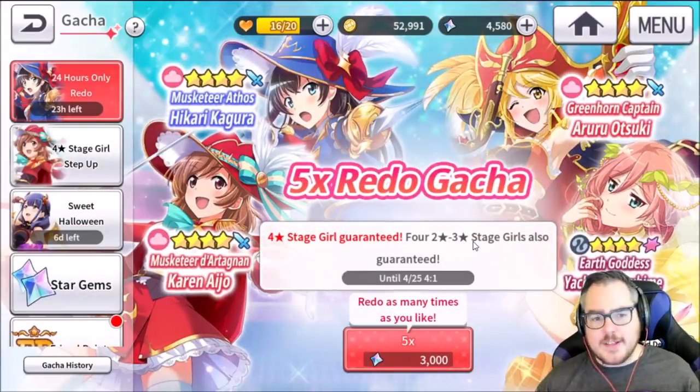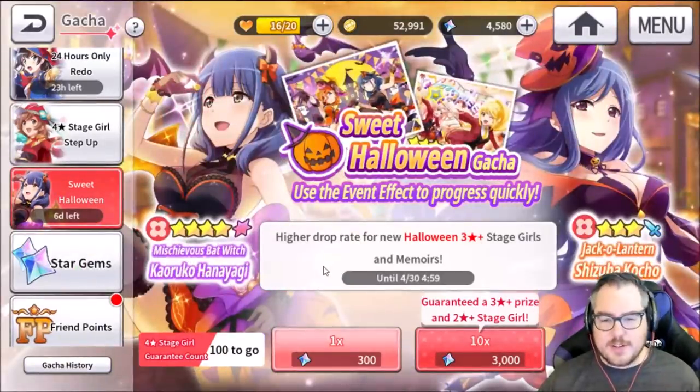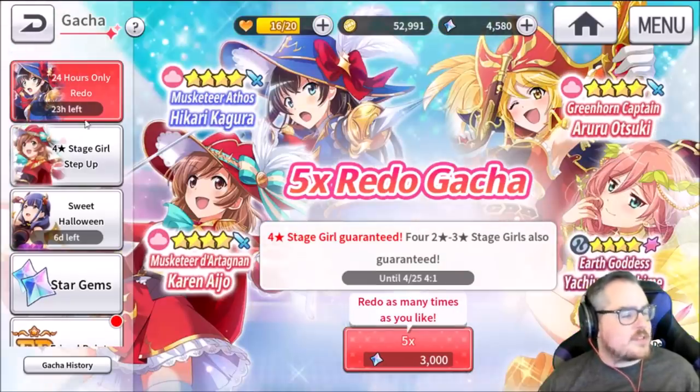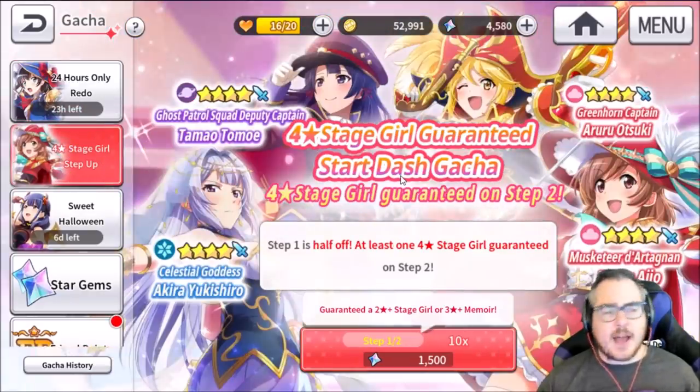Now there are a couple ways you can do this. Some people are recommending going for Halloween, which is only here for six more days. That is pretty cool, but the four-star stage step-up is just so important that I think it's hard to miss. And then you have 24 hours to do your redo — I'll explain the redo in just a second. The way I recommend doing it is going through this step-up thing twice.